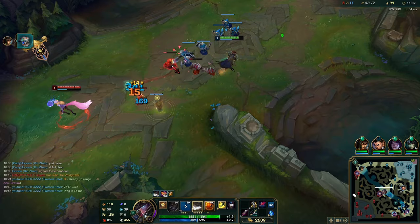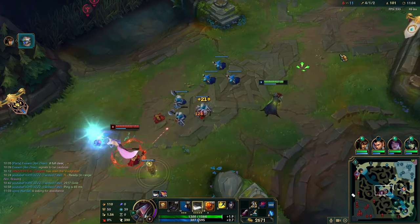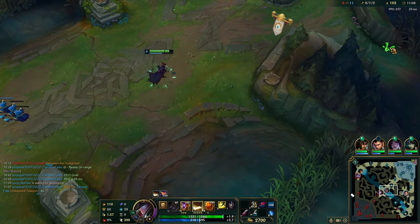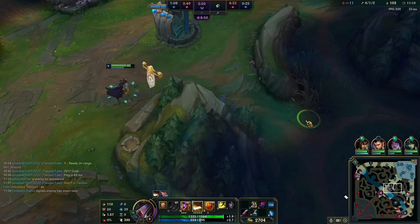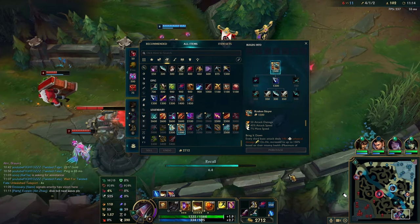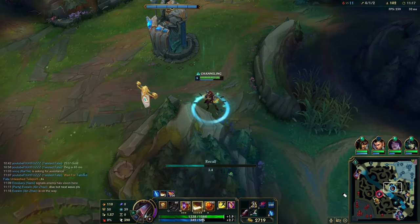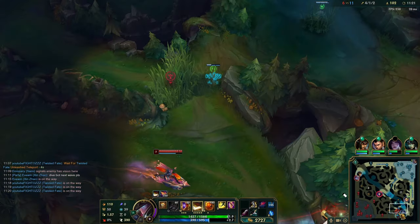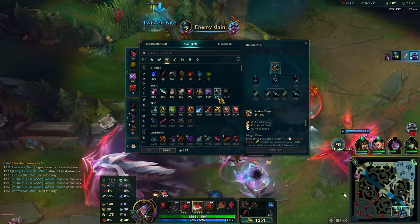Regardless of what wave it is, you're always constantly scanning the map, monitoring whether there's something for you to do. Is there a side lane for me to ult to? It doesn't cost you anything to ult — you instantly ult there, kill someone in five seconds, and take the same recall you were going to take anyway. Awareness is really important on Twisted Fate. We do end up TPing down — this looks like an extended fight.